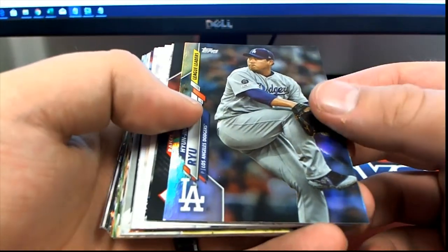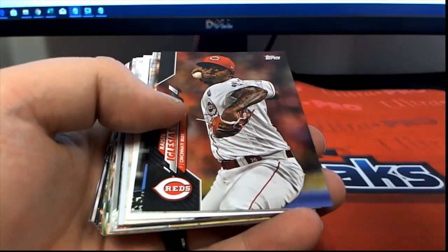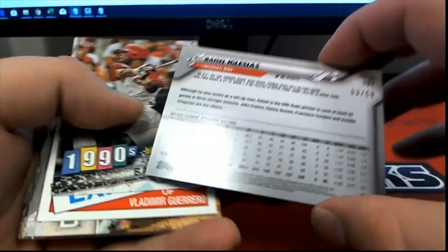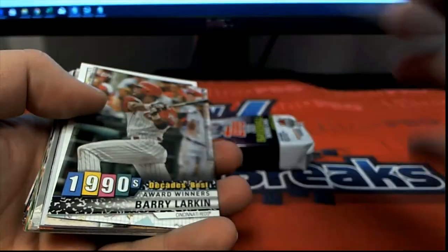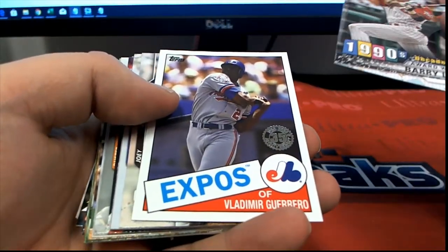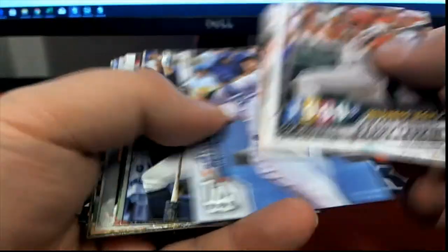There's a high Dukert Ryu. Glacius - that should be numbered, nice. 63 of 69, all right, there you go T Mike. Larkin, new Guerrero Senior, all right, Topps 35th.